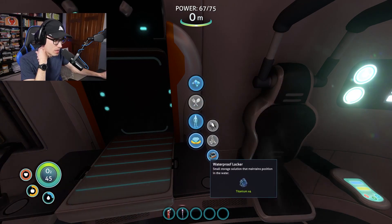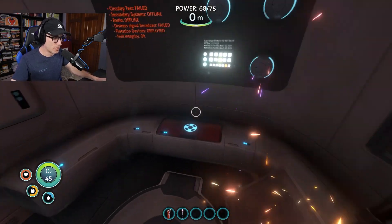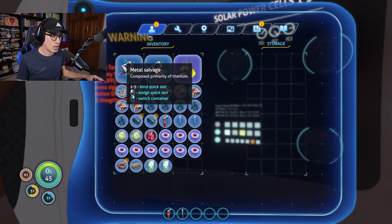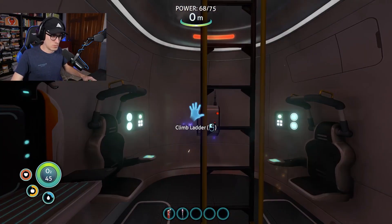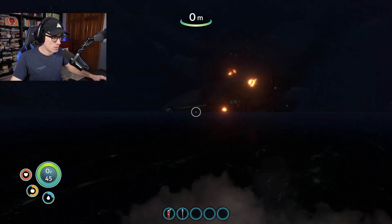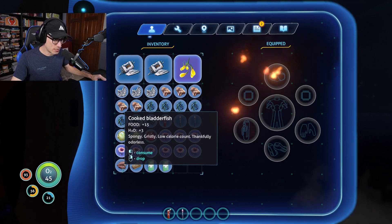Waterproof locker — small storage solution that maintains position in the water. Power's going back up again. We should store some stuff here. Continued degradation of the Aurora's drive core may result in a quantum detonation. Continuing to monitor. A quantum detonation? Listen, I don't know that I can survive a quantum detonation.